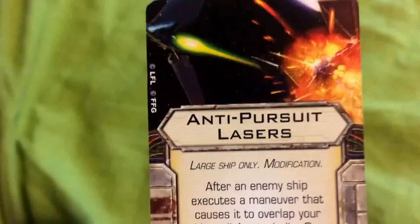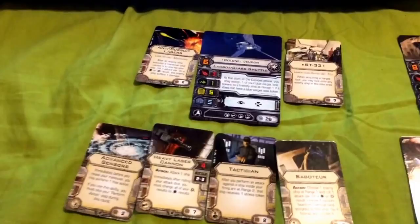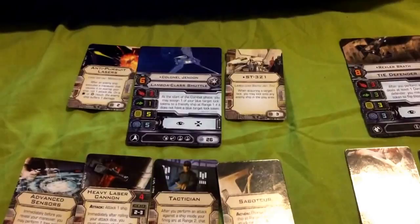The anti-pursuit lasers — a modification meant only for large ships — help make the stopping maneuver even more effective. They state: after an enemy ship executes a maneuver that causes it to overlap your ship, roll one attack die; on a hit or critical result, the enemy suffers one damage. If the enemy expects you to move out of the way and you make a stop maneuver, the enemy ship risks running into you — and if it does, the anti-pursuit lasers will deal one damage on every hit or critical result. They're a good point defense system for Jendon if any enemy decides to overlap him.